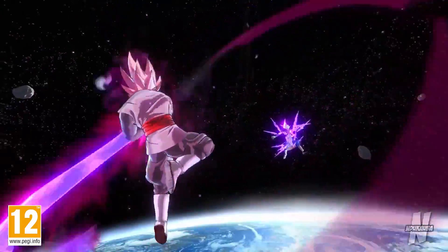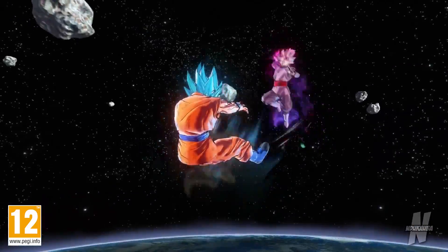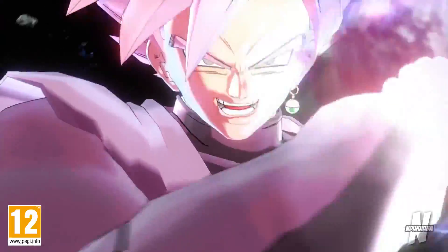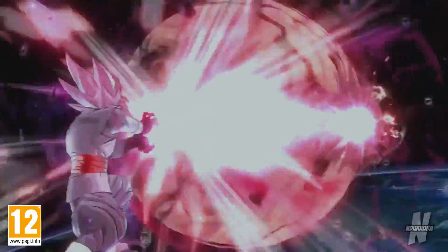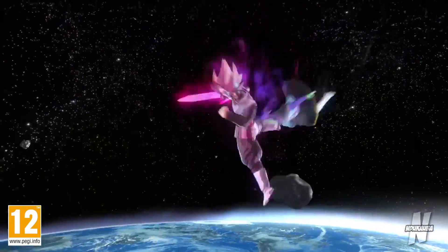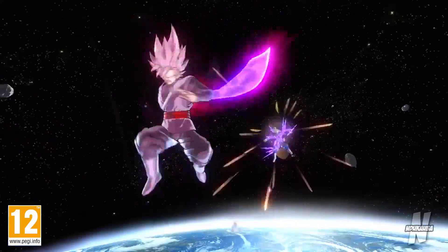Out of his super attacks, two are actually brand new. The first is Sudden Death Beam, which is actually a counter. If you execute it without being hit, it works like Instant Transmission — you'll just teleport in front of your opponent. But if you actually get struck during the counter, you'll teleport behind your opponent and hit them with the blast, sending them flying. So it's definitely a tool for both offense and defense — defense with it being a counter, and offense to close the gap and follow up with whatever option you have in mind. I think that's a really cool attack to have in this game.